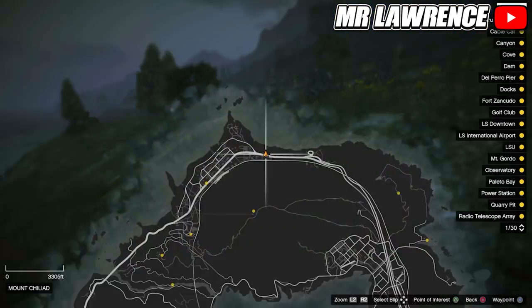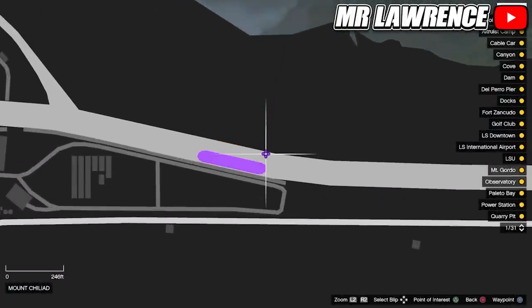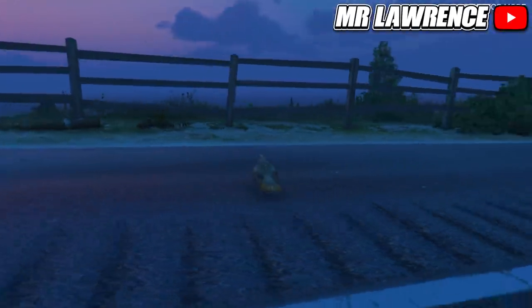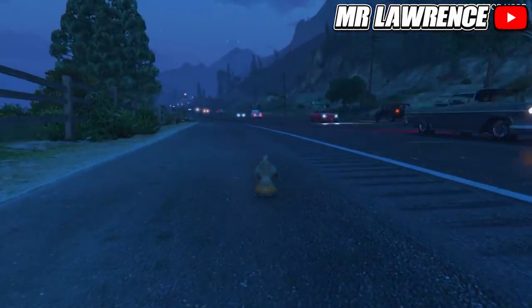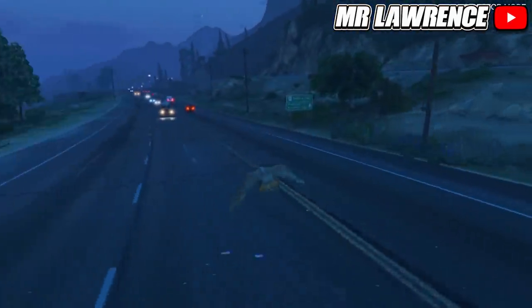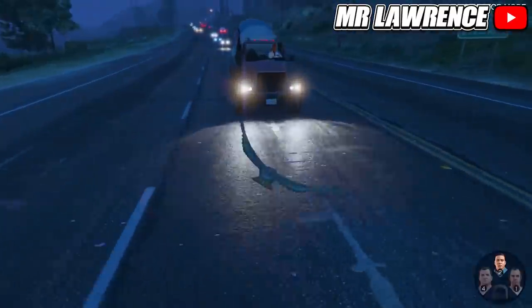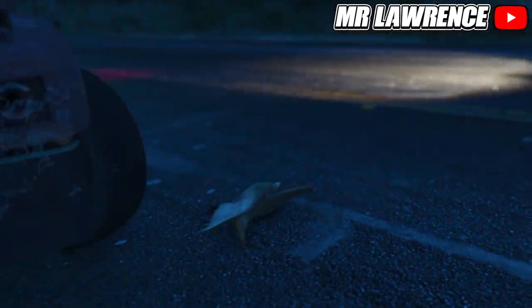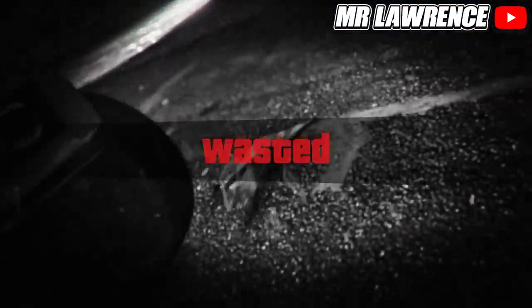Now teleport to any highway — you can do that if you set a waypoint, then open your interaction menu, go to Location and press X or A to teleport. Now you will need to fly towards a vehicle. It's easier with a large vehicle like a truck. Hold down on your D-pad, hover over Franklin and right before you hit the vehicle, switch to Franklin and accept the alert. If you timed it correctly you should get a wasted screen. If you didn't, you will have to redo the glitch.